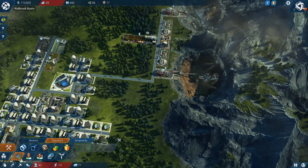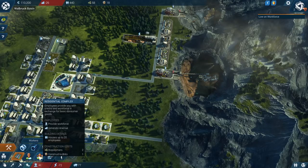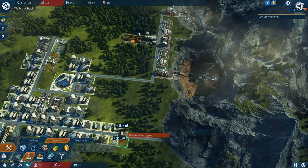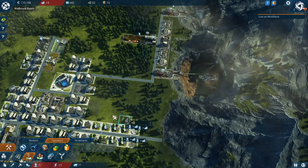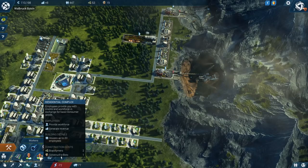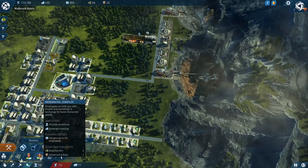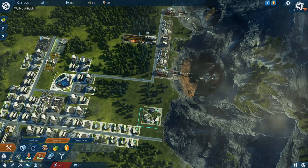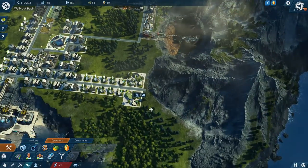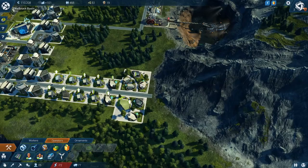We can easily fix that. Let's put a nice straight road out here. Warning — human resources insufficient. Let's just add a few of those in. Residents: employees provide you with credit and workforce in exchange for basic consumer goods. Houses up to 20 biopolymers, constructibots. Let's add a couple of those then, right at the end over here. They've got a long way to walk, haven't they? And they're ready to upgrade.